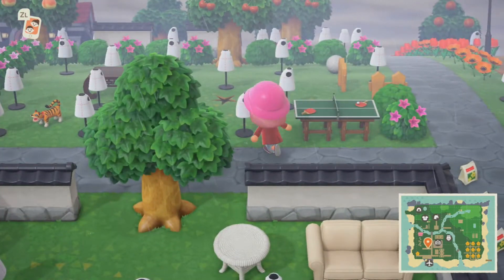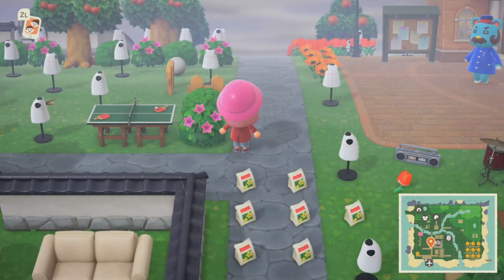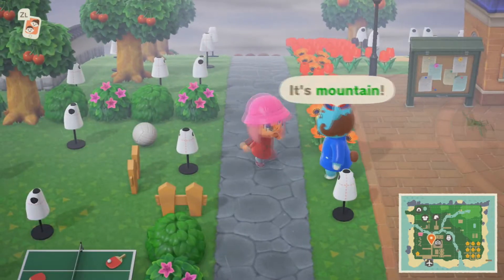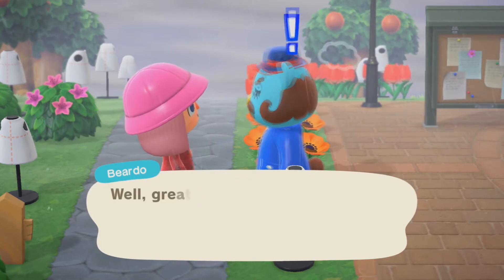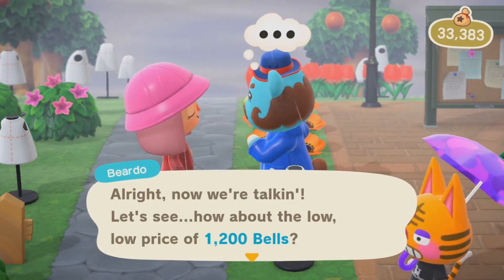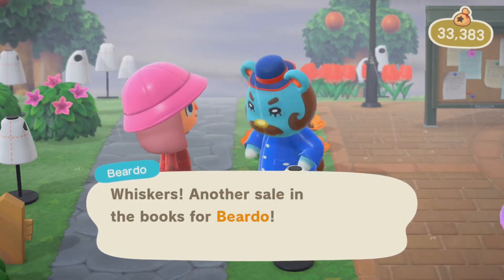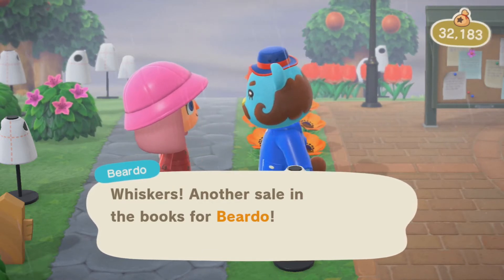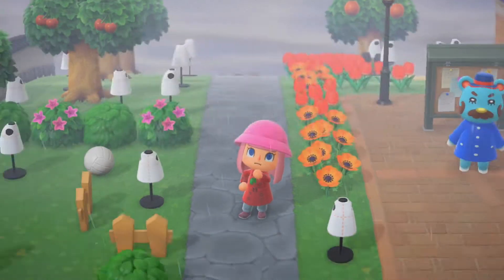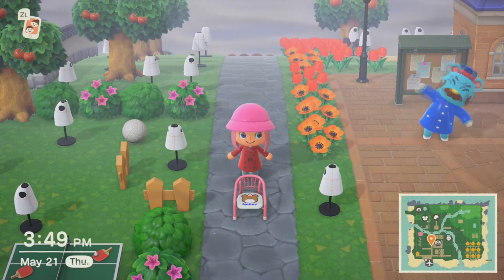Over here we have whatever this is — I have a fossil in there. I don't know if that will bother people if I don't pick it up, but I won't. Ping pong table. A Wilson. Beardo was going to teach me a reaction, but now I'm buying a baby chair — I'm getting a baby chair. That is adorable. I will be keeping that.